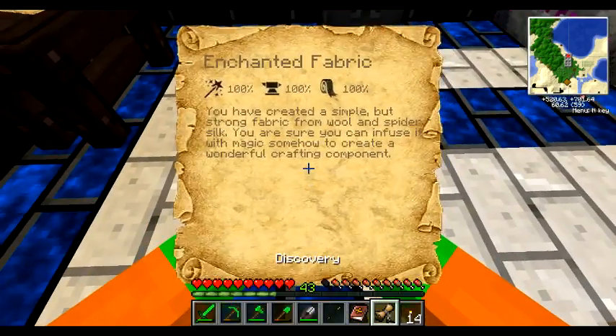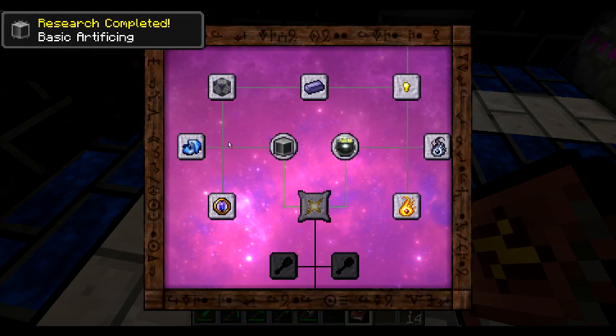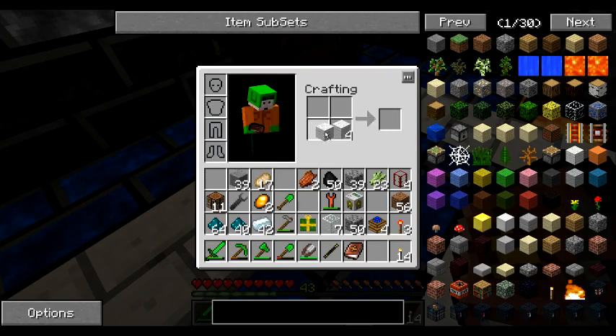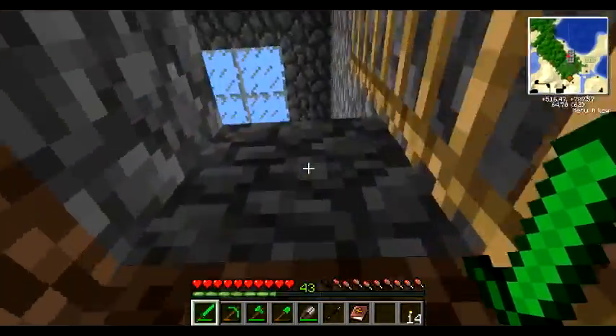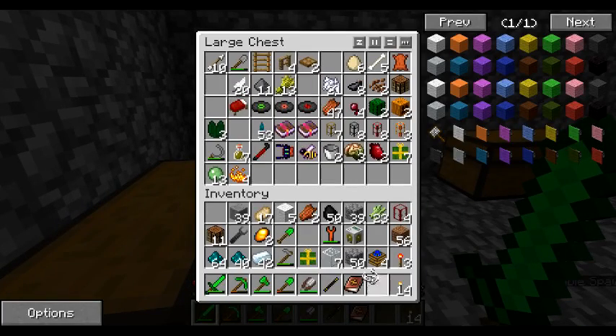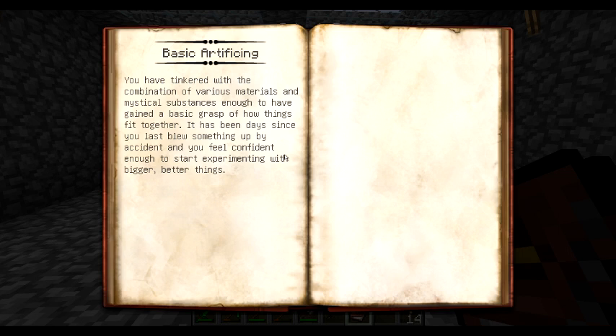Let's see what it gives me. By combining spider silk and wool, and infusing it with raw Vis, you have created Silk Touch. I'm not quite sure what the uses are yet, but you are sure you'll think of something. Let's create one. I don't know if I have enough spiderweb. Wool card — what's the recipe? Oh, I don't have fine iron wire. I have one string. Okay, so what else opened? Basic Artificifying. You have tinkered with the combination of various materials and mystical substances enough to have gained a basic grasp of how things fit together. It has been days since you last blew something up by accident, and you feel confident enough to start experimenting with something bigger, better things.